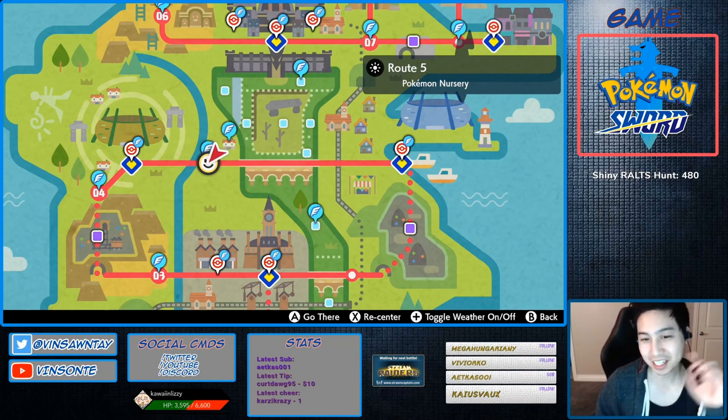It only spawns in one Den — Den 49. It does spawn in two other Dens, but only Den 49 has the hidden ability, so it's just that one Den.